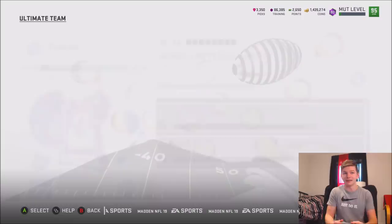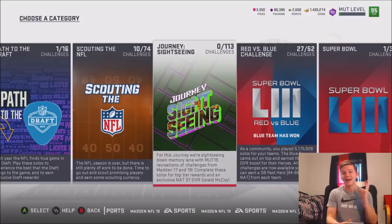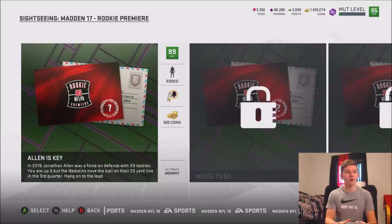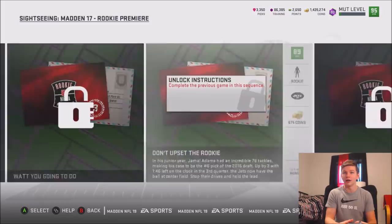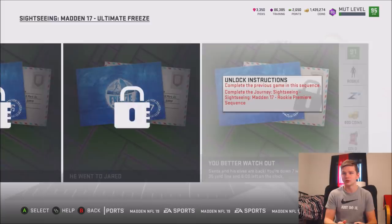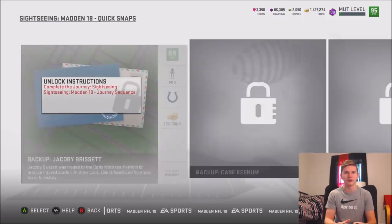With the Series 6 update we also have the Path of Draft solos, which I covered in my earlier video, plus a new Journey. Here's my free 97 Gerald McCoy. It looks like the journey is based on players from different promos — so Madden 17 rookie premier had Jonathan Allen, Miles Garrett, TJ Watt, Jamal Adams, and others. From the journey nodes you get gold premium packs — it looks like about four gold premium packs as you go through the different promo themes like Madden 17 Ultimate Freeze.